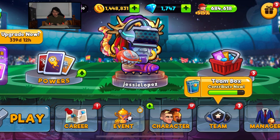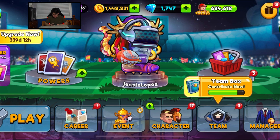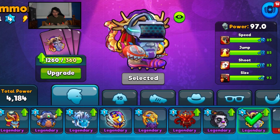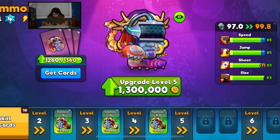The first thing we're going to do is upgrade. Go to character — I already have my favorite skin on — so we're going to click upgrade and upgrade to level 5.